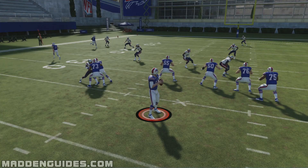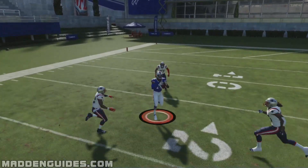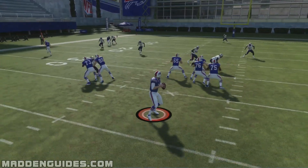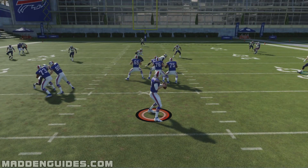That's how simple it is to counter it. All you have to do is hot route the tight end, send him in motion to the other side, hot route him to pass block, and it takes that blitzing linebacker away. You can clearly see he's getting double-teamed by the tight end and the left tackle — so that's one way of countering outside of running the ball.